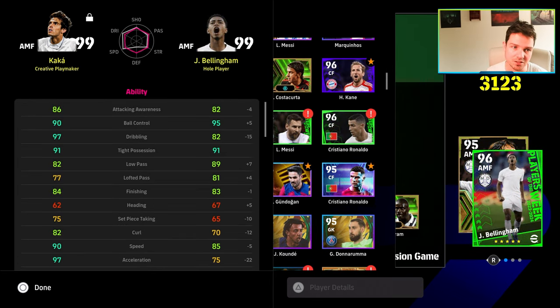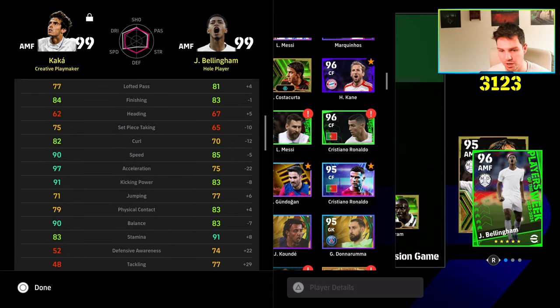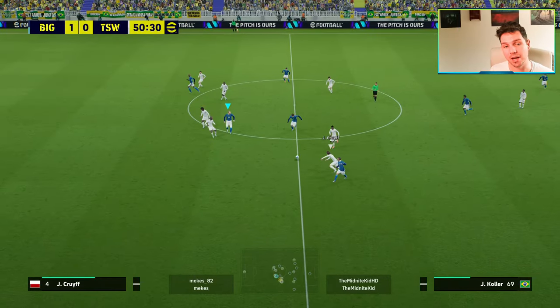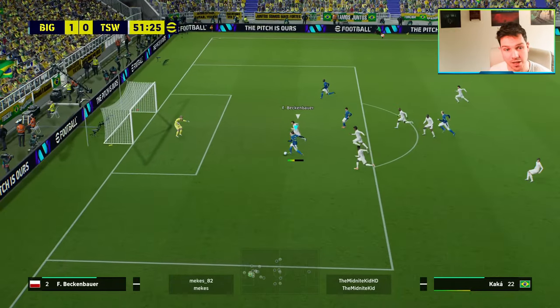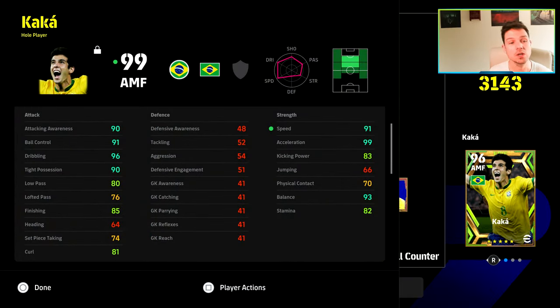This was one of my favorite cards to use way back — the whole player Bellingham — and Caca compares that way as well: similar physique, similar player ID, even though they're whole player versus creative playmaker. Caca is extremely adept, and look at this run from Caca — look at the ground he covers! That run is impossible to track from the AI, and it's just a nice little finish to tie the game up.